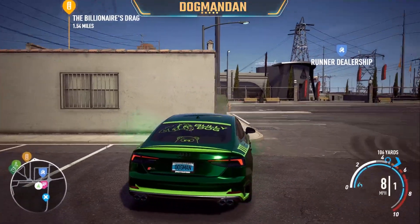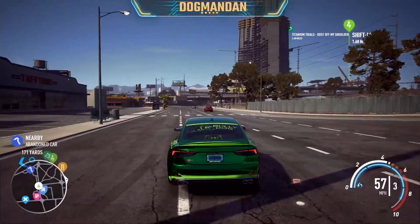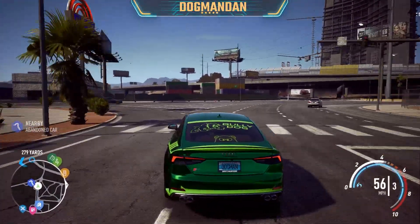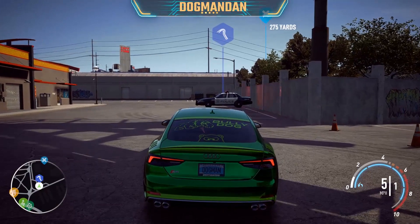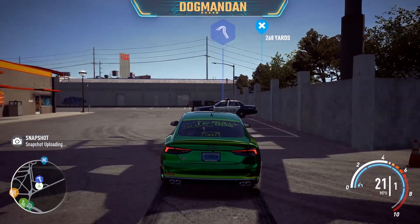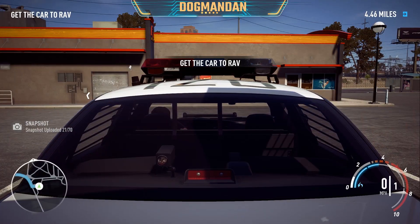I'm also using my Audi S5 that I recently spent a little extra time customizing, so now you get to see a little bit of it. It's coming up in one of the bigger missions that I was doing while leveling up, so we'll have some more footage on this awesome Audi. But we're going to get this police interceptor and get back over to Rav and get it in my garage permanently, which is going to be a fun challenge in and of itself.